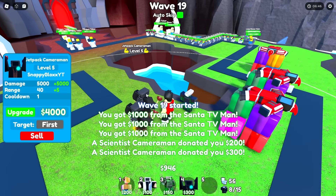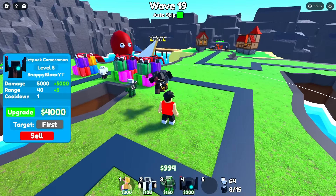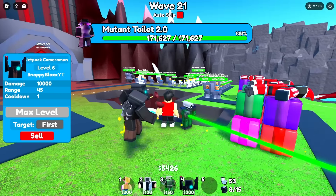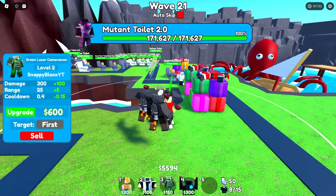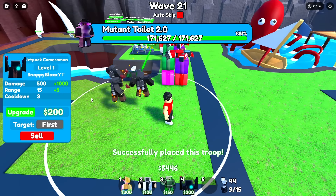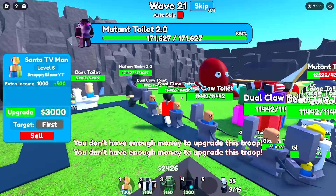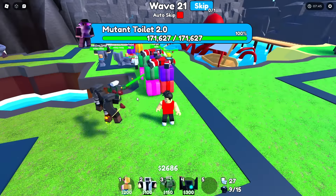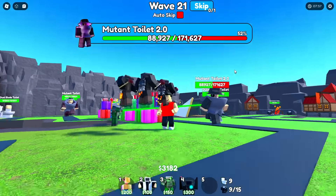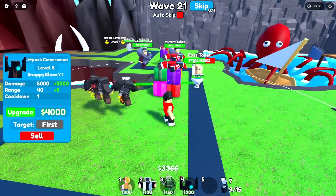Let's max one out and then max the other one out hopefully before wave 20. It does have 300,000 HP — I think that will be good. Next one upgraded just in time. Both of these are maxed out — let's go ahead and place one more. Fully upgrade him. The mutant 2.0 is still back here and has 171,000 HP — that is a lot. It is just destroying it. We just despawned it. What? That's actually crazy.